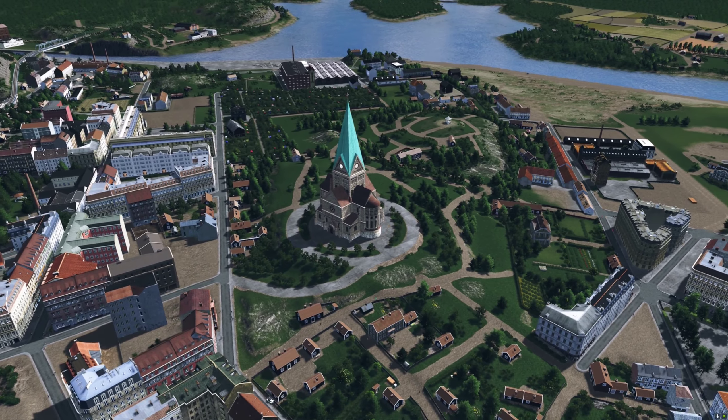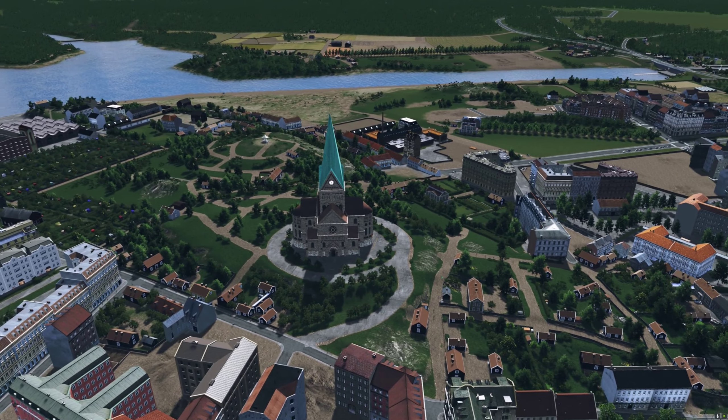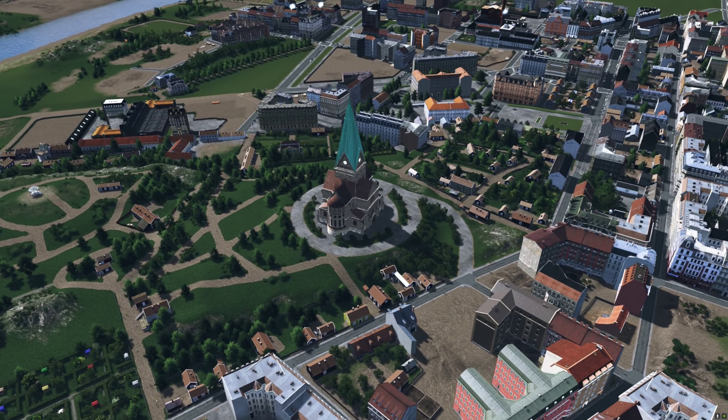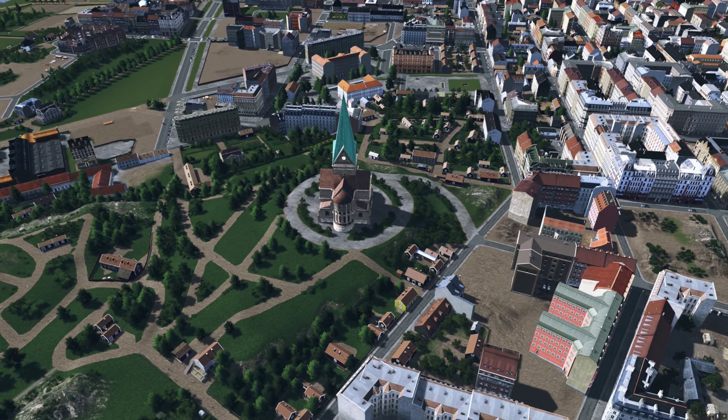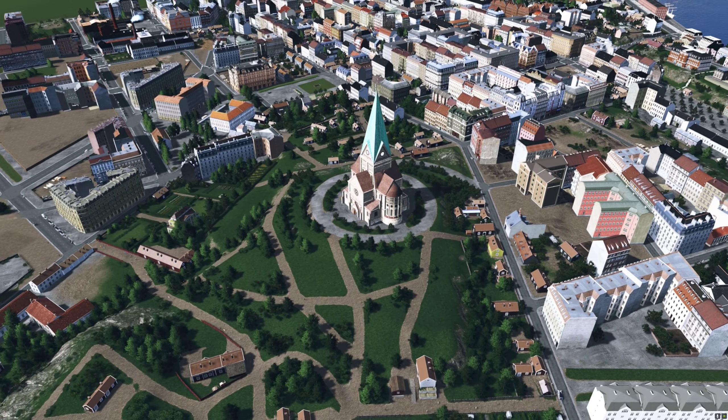Sofia-kyrka was fairly new at this point — it opened in 1906. I don't have a correct model for it, so I had to be a bit creative here. I manipulated three copies of another church that had a similar style but a completely different shape, and mashed them together.